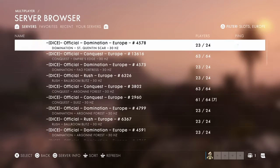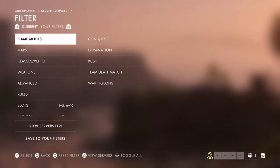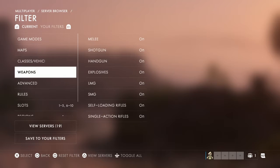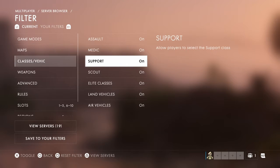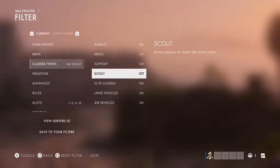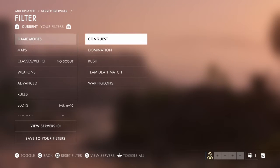So if you go into the server browser, let me show you a little trick. If you bring up the filter by pressing triangle on PlayStation, we want to find an empty server. A quick way to do that is to go down to classes and choose a server where scouts aren't allowed.